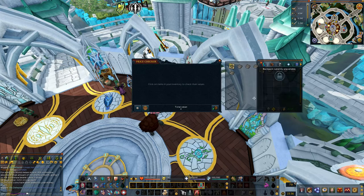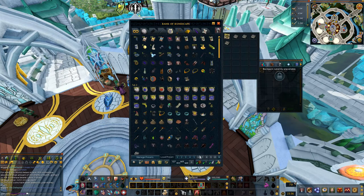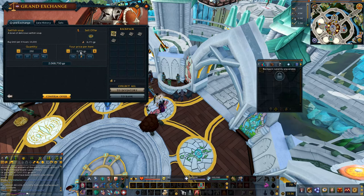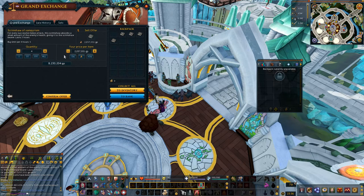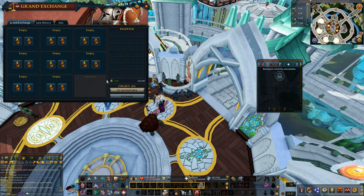To show you the exact profit you can make here, I'm going to place all of my money in my bank and work with a clean slate. I'm going to put my Sailfish Soup in for a little less just to try to sell it quickly and make a point. For my Scrimshaws, I'm also going to put them in for just a little bit less. Obviously the profit I make right now, you're going to make more — because I already put them in for less than what they're supposed to be. I collect everything to my inventory and I made 10 mil.